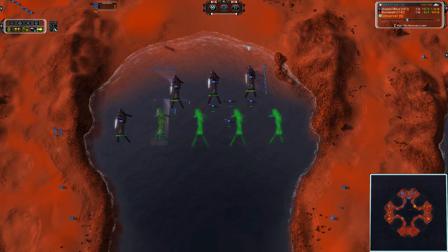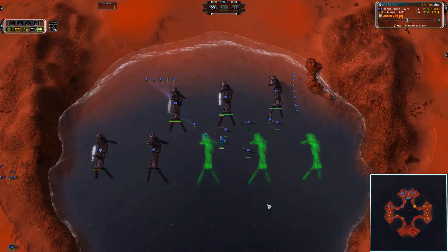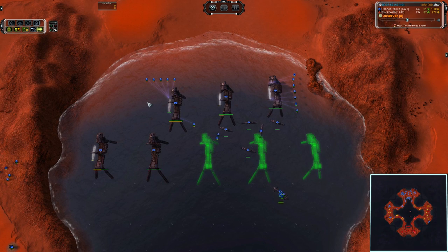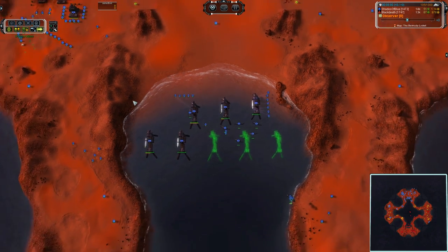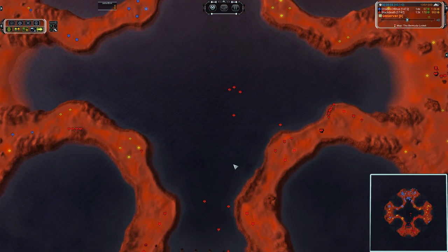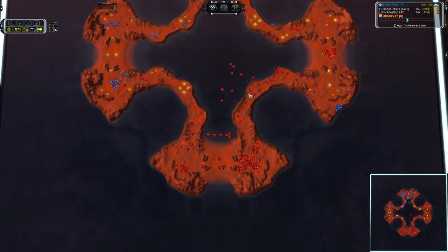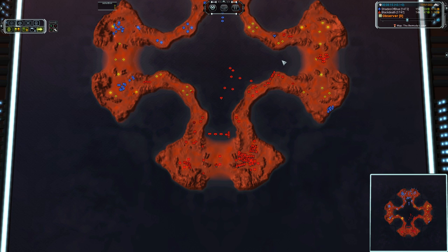There's a lot of build power in for Shades of Blue. He has seen the Cyber Navy and he has seen the face of fear. He is loading up all of his engineers on these factories and getting out as many frigates as he possibly can as fast as he can. Already got five in the water, but Black Death is still ahead. He doesn't have quite as much production online though, so I think Shades of Blue will surpass him in naval strength very, very quickly.